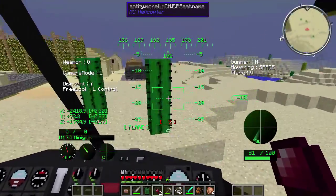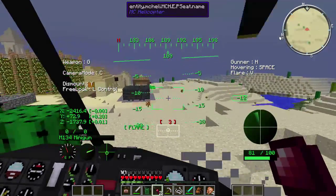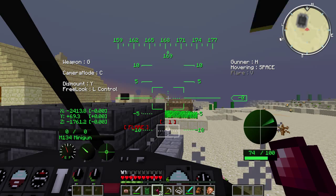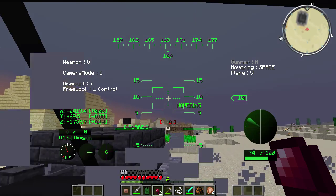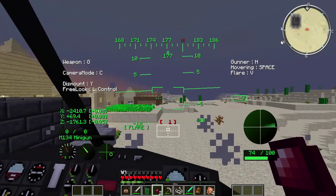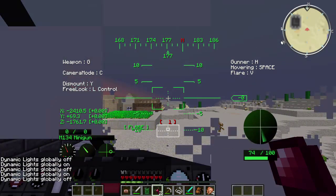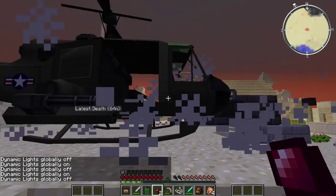So let's just land it over here. We are a professional pilot. V is flare — don't know what that did. I think we'll land it here. Oh, we're hovering. We do see me hovering. So let's dismount. That was pretty cool.